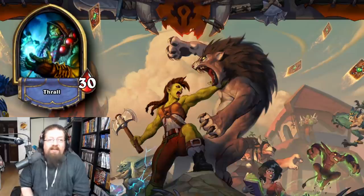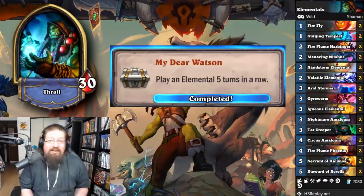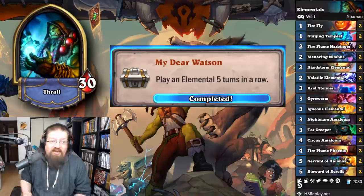Next we have the Shaman achievements. 'My Dear Watson' — play an Elemental five turns in a row. I just played an Elemental Shaman deck that only has Elementals, so you're going to play five in a row. Pretty easy — you're probably not going to win, but you'll play five Elementals in a row.